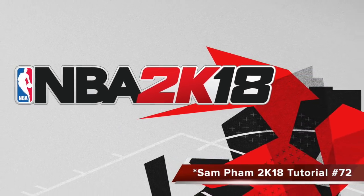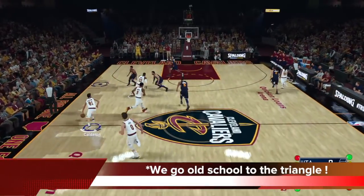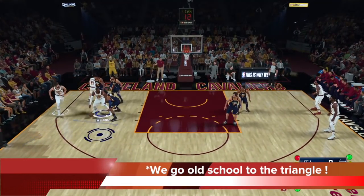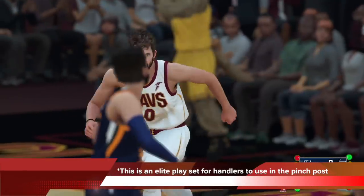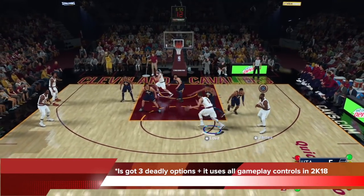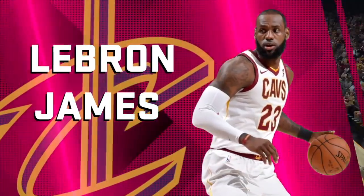NBA 2K18 tutorial number 72. Today we bring it back, all the way back to the triangle family. This is going to be a triangle heavy playset for you to use and dominate against your friends online and offline. This is an elite playset for handlers to use in the pinch post area. It's got three deadly options and it uses all of the gameplay controls available to you that not a lot of players know about in 2K18.